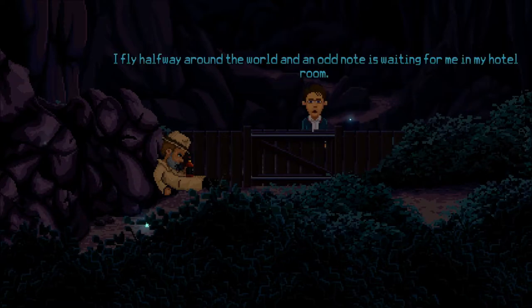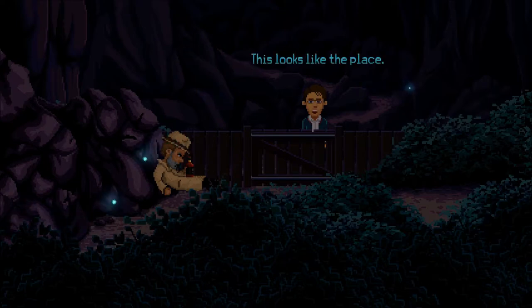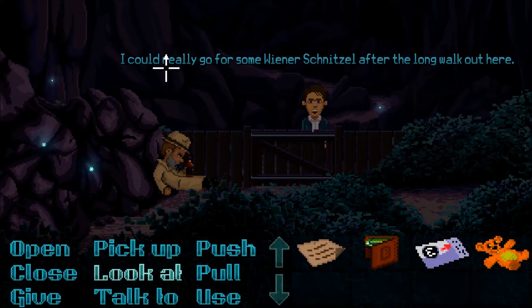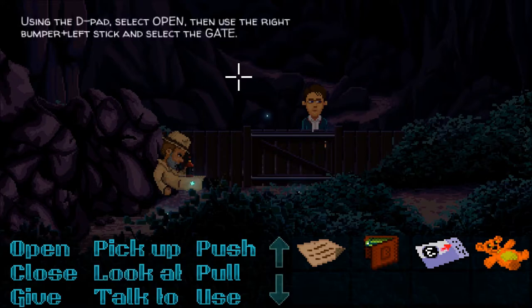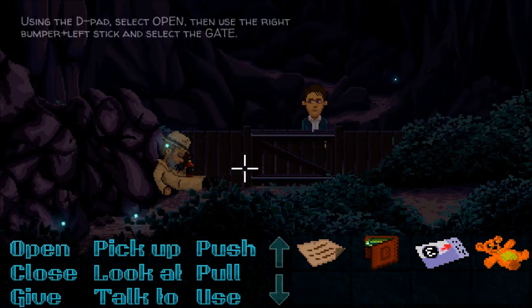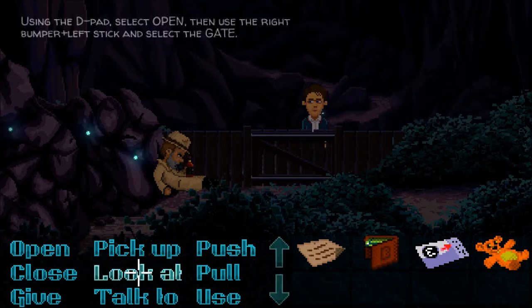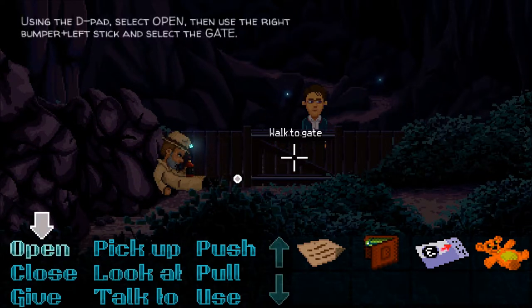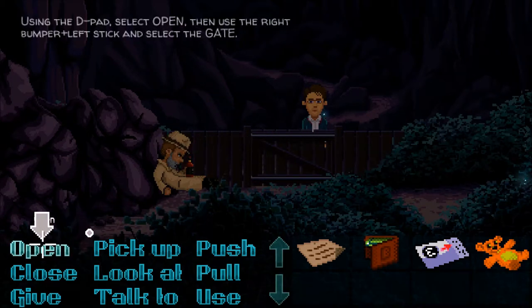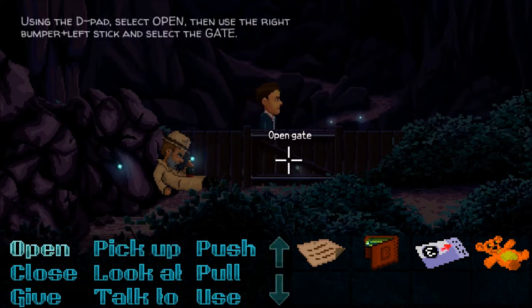I fly halfway around the world and an odd note is waiting for me in my hotel room. It says to come to the bridge down by the river. This looks like the place — I could really go for some wiener schnitzel after the long walk out here. Okay, so I'm getting some on-screen text telling us to use the D-pad to select, open, and use the right bumper. Let's select the gate and open it.